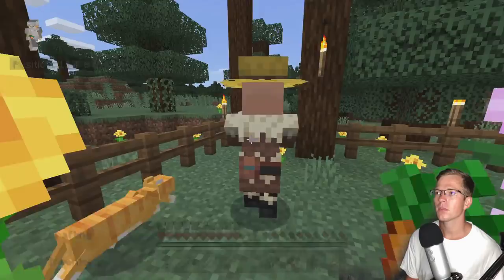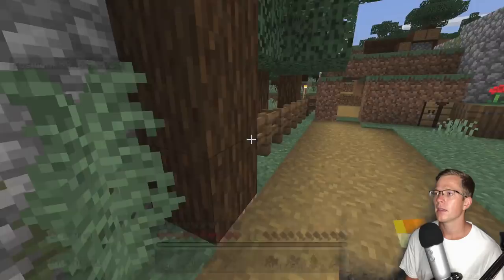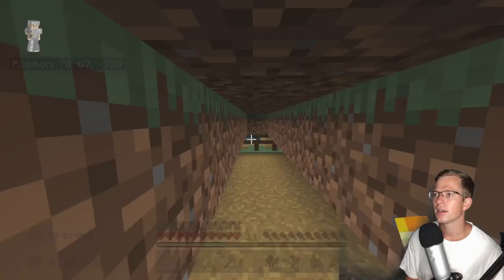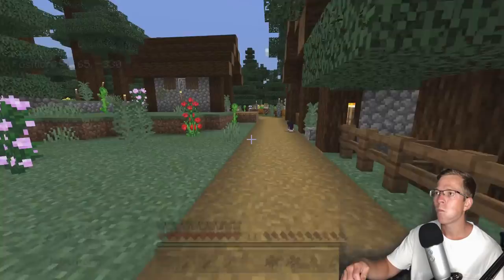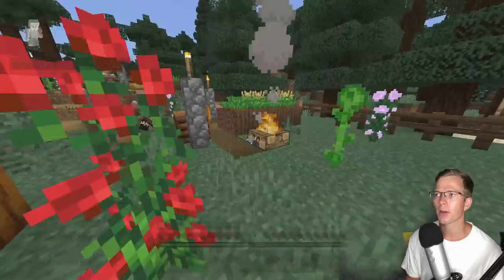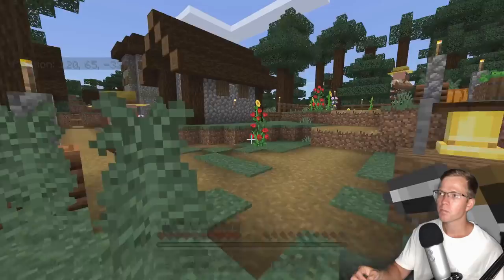I'll drop some carrots for our villagers here. We are up to three villagers and a baby villager — three adults, one baby. I'm trying to find them all. Oh there he is, nice. So yeah, I got a couple more villagers here.